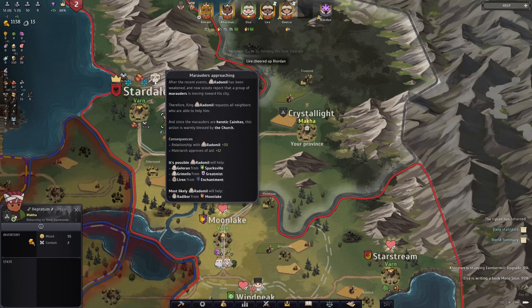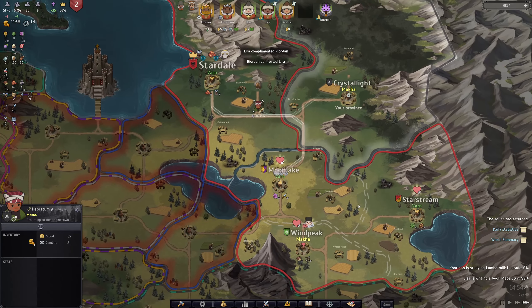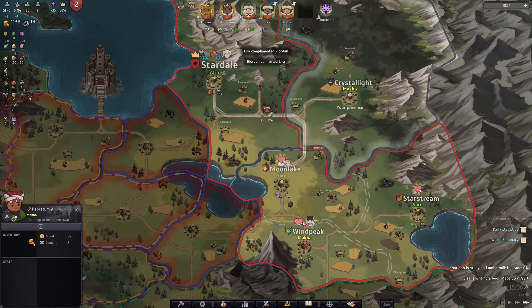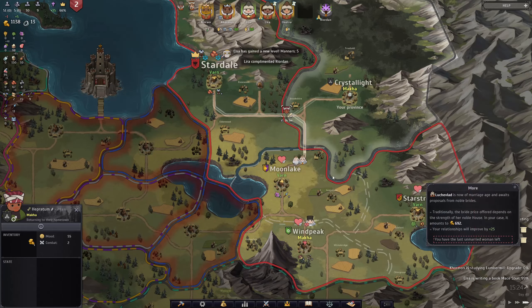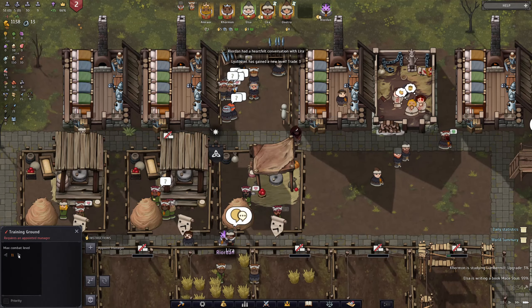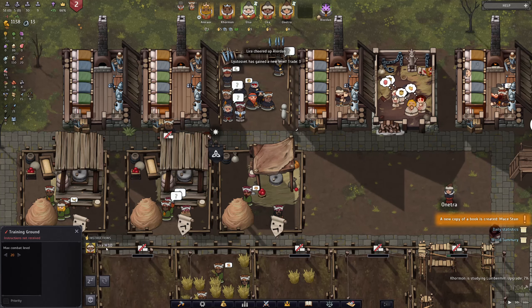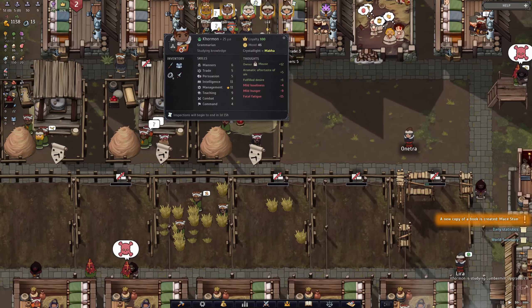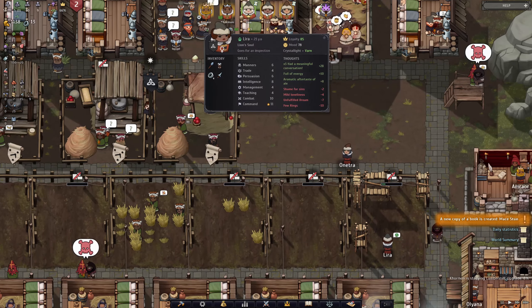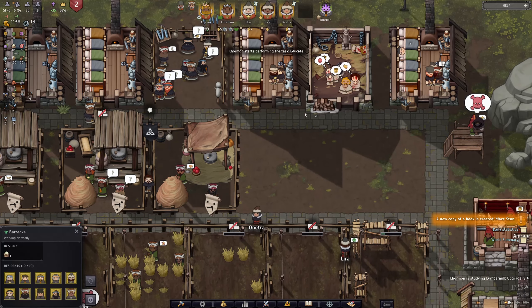That's probably what's going to happen - once this gets timed out, they're going to be mad that we didn't send assistance. Like, I did send you assistance - twice, actually. And you just sent them home, so I don't know what you want from me. Good news: we actually have the training ground finally set up. We're going to set this all the way up to combat level 20, and we'll probably have Lyra do it. She's younger, so the combat bonus she'll get from this is probably a lot better than what Elsa will get in the end.